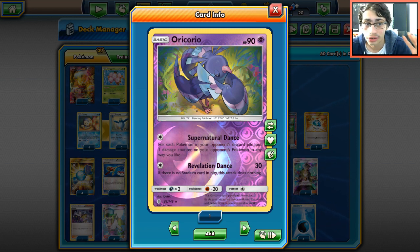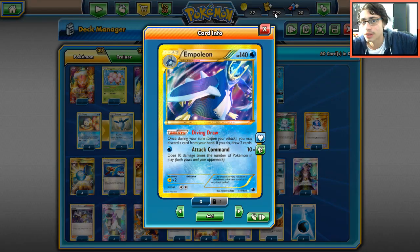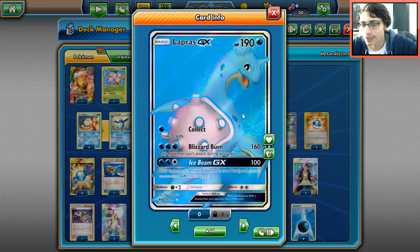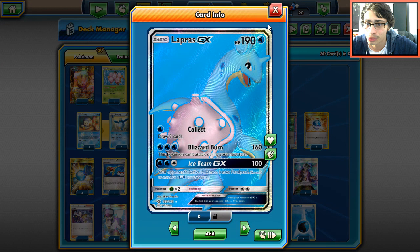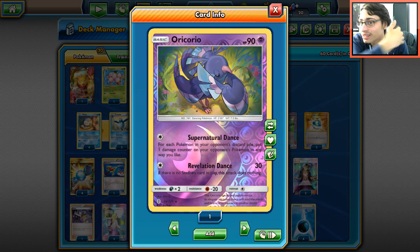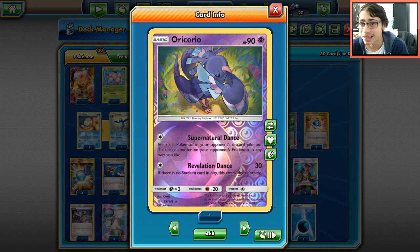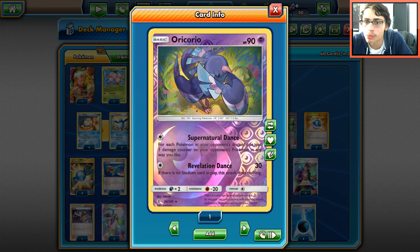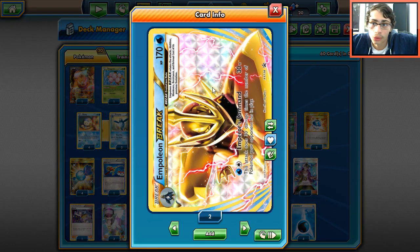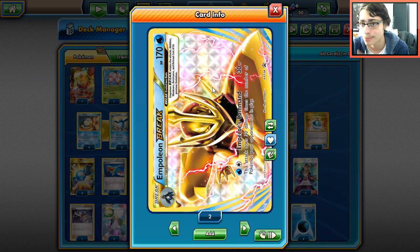We play two Lele with Wonder Tag, and one Oricorio. Night March is a big threat since Joltik hits Empoleon for weakness and can one-shot it easily. Oricorio helps in that matchup, and also against Flareon. There's a recurring theme with this deck — you're not taking one-shots unless it's on something with weakness. Empoleon caps at 150 with a Choice Band on a full field, so Oricorio can be great in the late game for a mini Dusknoir-style sweep with Supernatural Dance.